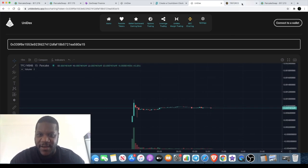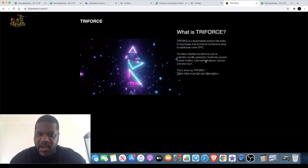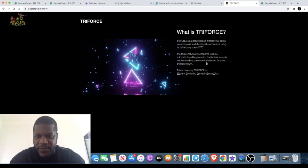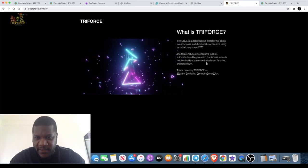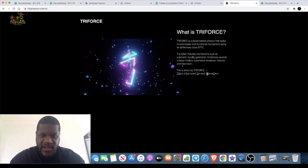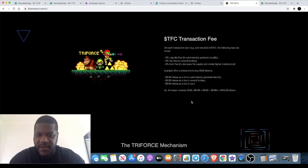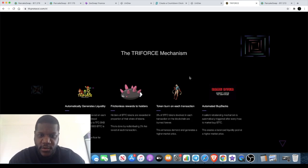Triforce is a decentralized protocol that seeks to encompass multifunctional mechanisms using its deflationary token. The TFC token includes mechanisms such as automatic liquidity generation, frictionless rewards to token holders, automated rebalance of function, and token burn. There's a small fee on each transaction — you need to adjust your slippage. I put mine at 10% and got straight in. There's a 3% liquidity fee to automatically generate liquidity, a 3% tax fee, and a 3% burn fee — that's about 9% total, which is why you should set slippage to 10%.